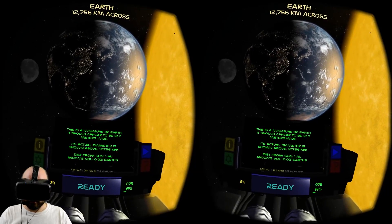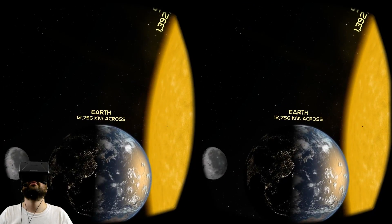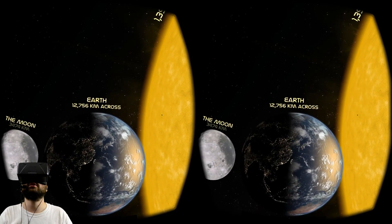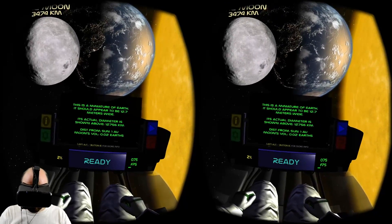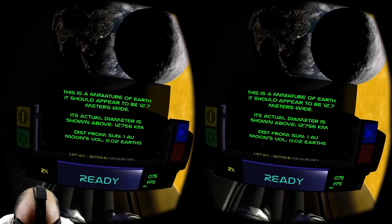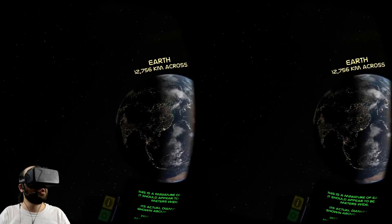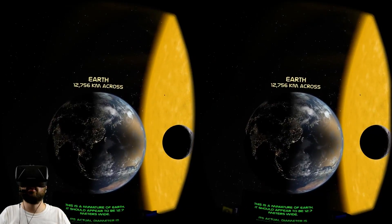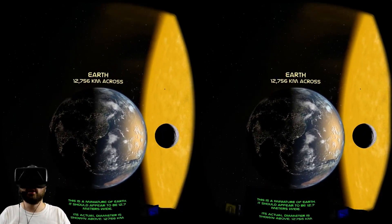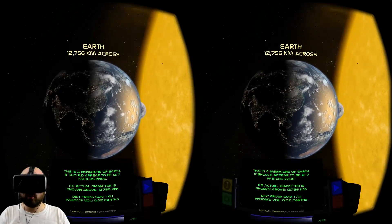This is a miniature of Earth — it should appear to be 12.7 meters wide; its actual diameter is shown above. The text is much easier to read in the DK2 version than in the DK1 version. You can lean in for a closer look using the positional tracking, which works great. The low-persistence feature also works great — there's no motion blur when moving my head, which is a huge improvement from DK1. The latency is quite low.